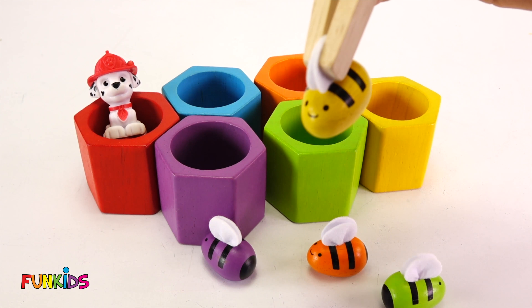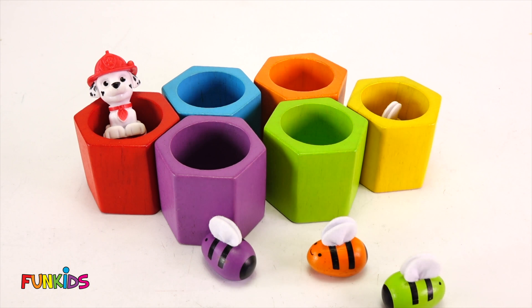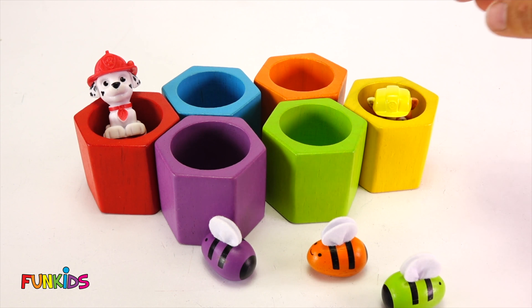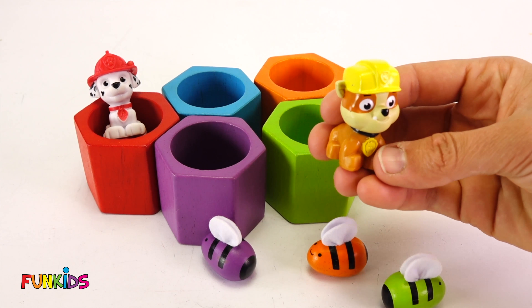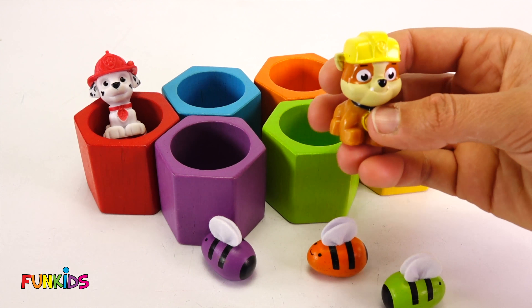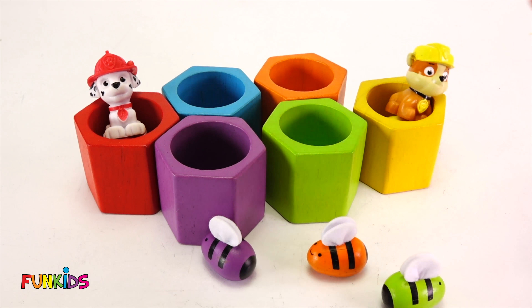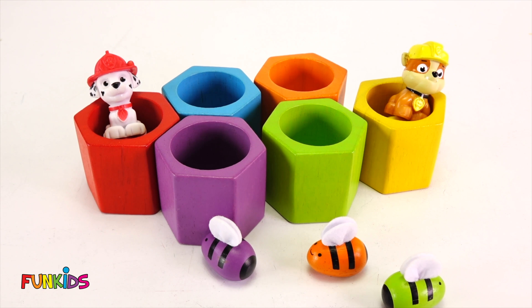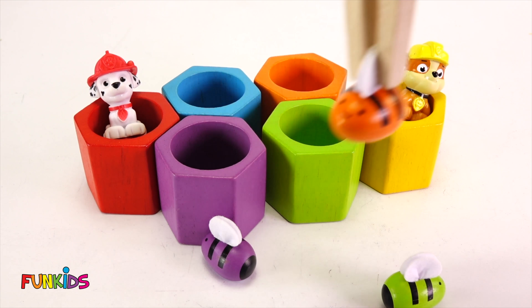Let's see what color should we do next. How about this one right here — yellow! Let's put a yellow bee in the yellow hive. What's gonna come out? Oh look, we got Rubble out. And Rubble wears yellow. So let's get our yellow gumball and stick it in there with Rubble.